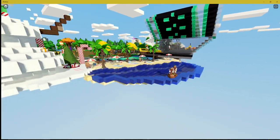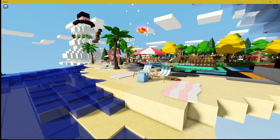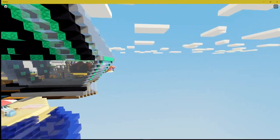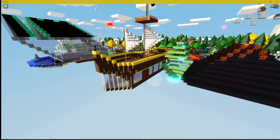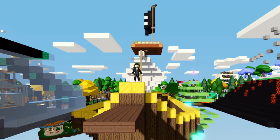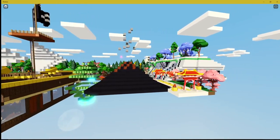A beach area. Look at this beach — the first time I ever saw a beach built was by CatsyJ4. Pleiades says they had a whale but they took it down to make room for more stuff. Look at that — they're standing on the bow of their ship. And a volcano.